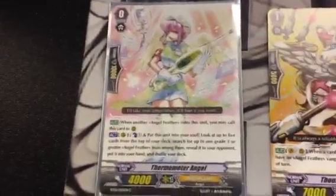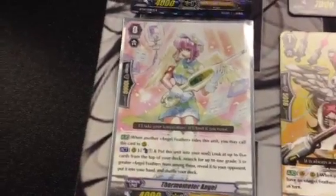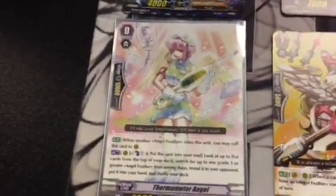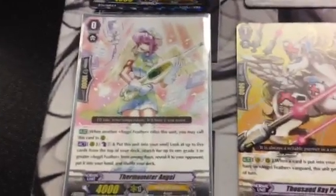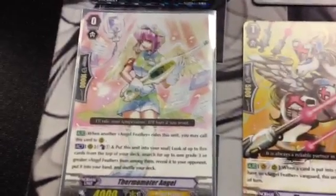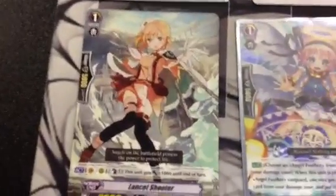Now we have our second starter: Thermometer Angel. This is a generic copy — basically when you ride over it you call it to the rear guard, then you can Counter Blast 1, put one into soul, and check the top five cards. If you find a grade three you put it into your hand and show it to the opponent. It's okay — par in my opinion. I have to run it because otherwise I'd have a minus one in card advantage. If you used a heal trigger to start off with, you'd end up with a minus one since you gave up a card from the field. Thermometer Angel gives you a plus one — she goes to rear guard and can get that grade three into your hand. She's also great because extra grade threes in this deck will mostly be fodder for swaps.